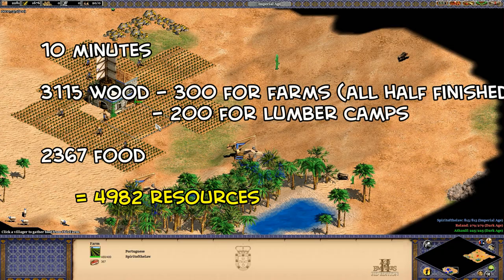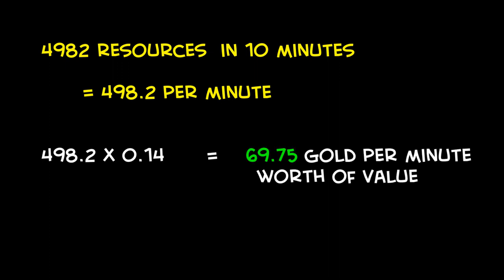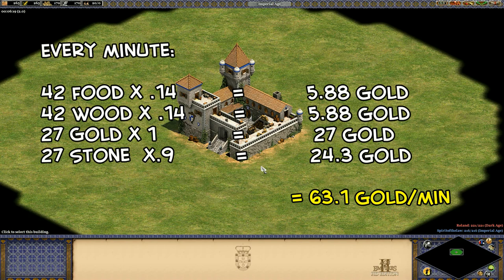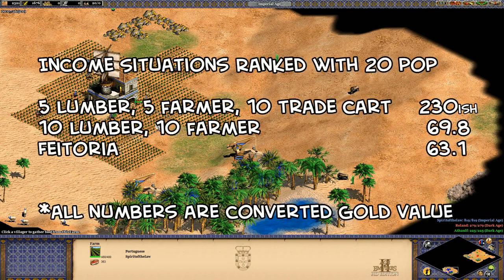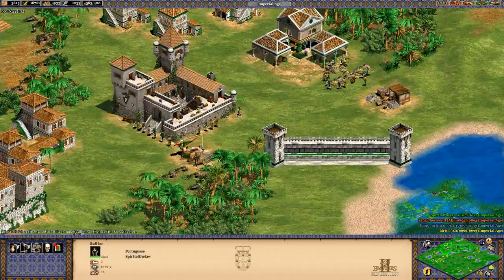If we do it this way, we get about 5,000 resources from the 20 villagers, which is right around 500 resources per minute, or about 69.8 gold worth of production per minute using the market rates. Remember way back at the start of the video, the feitoria produces 63.1 gold per minute worth of resources. It looks like in this specific situation where you have no gold left on the map, and are relying entirely on selling food and wood at the market, you could make the argument that the feitoria is giving you comparable value, but without the hassle of reseeding farms, refreshing camps, and a nice infinite source of stone.